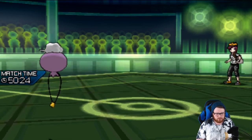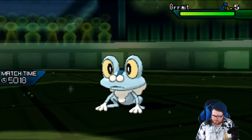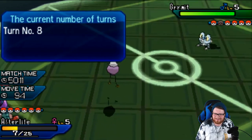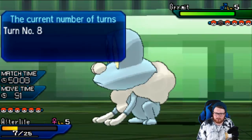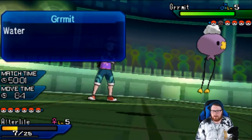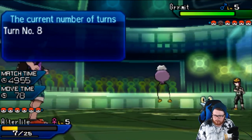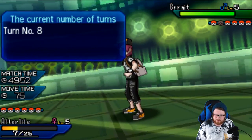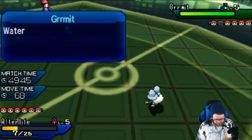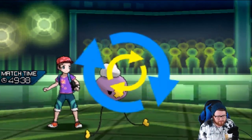What priority moves does the Froakie have access to? It's shiny — I don't think that affects its priority moves. Does this thing get Water Shuriken? It doesn't. It could also be Choice Scarf. Quick Attack won't do it. I'm just going to click Recycle because I don't think I have a better play here. He's not Choice Scarf — we're going to recycle our Berry Juice, eat the berry, and go back to full.